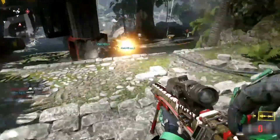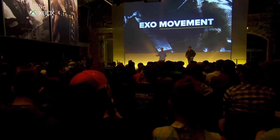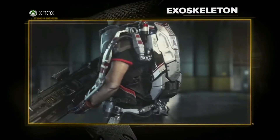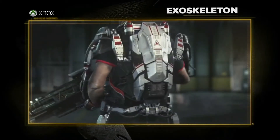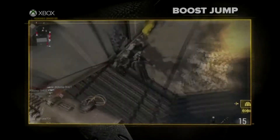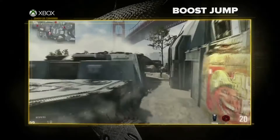The first point that we will talk about is exo movement, which is a really interesting point because it's basically what makes this game so different. It's what makes Advanced Warfare a game changer in Call of Duty. Speed, strength, agility and verticality are all incorporated into the exoskeletons. It makes you faster, stronger and more tactical. Verticality basically refers to the boost jumping, which is basically double jumping. It really is a big game changer.